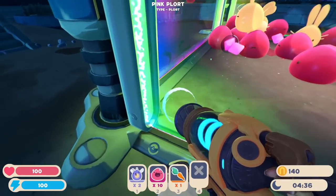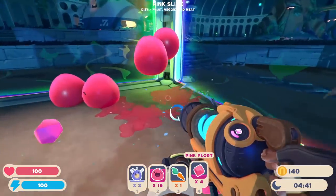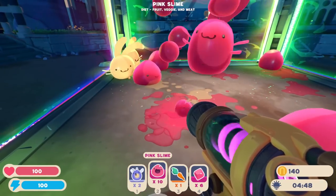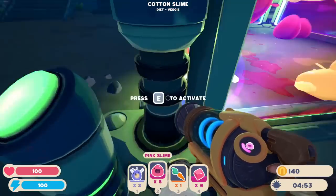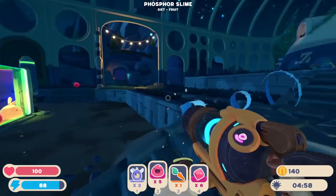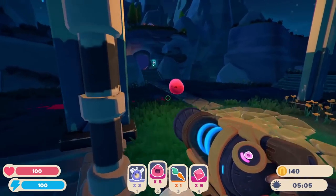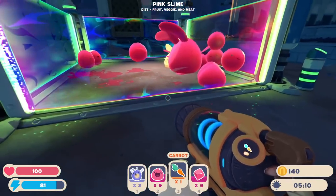I guess I wasn't picking up those plorts before — I only have so much inventory space is the problem. So for the ones I don't have, I just send them out. That is so adorable though, I love it. So yeah, if we really want things to stay organized, we need to be careful of what we put with what, because they're going to pop out plorts and we might not be able to actually collect them before the other slimes eat them.